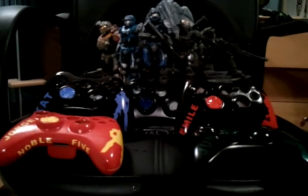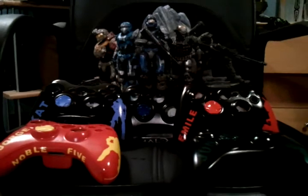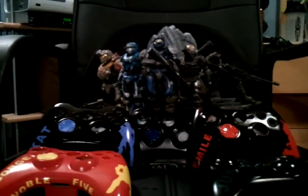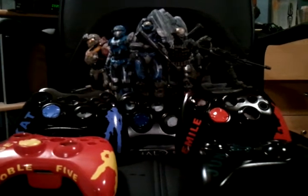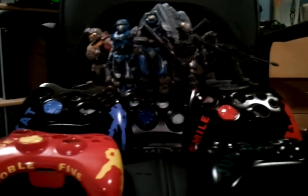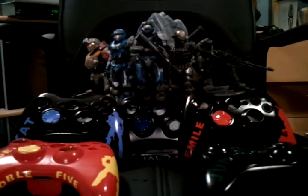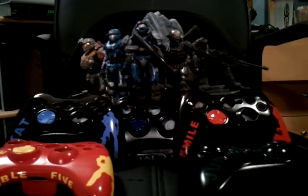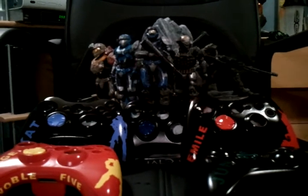If you played through the campaign you'd know who these people are. The one on the far left is more of the heavy gunner guy. The one between Carter and George is more of the electronics. Carter, the one in the middle, is the leader. Emile is more of the up close and personal guy. And June, on the far right, is the sniper — your distance guy who shoots everything from far away.